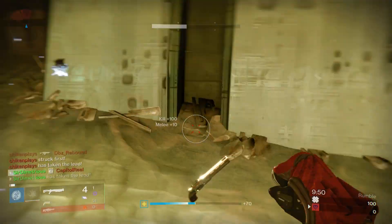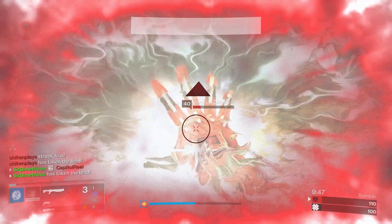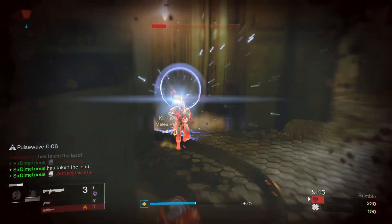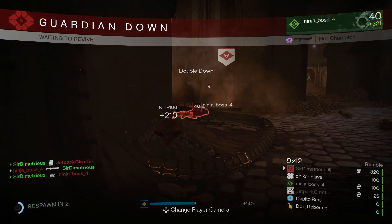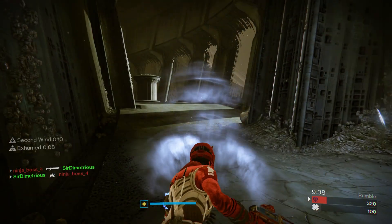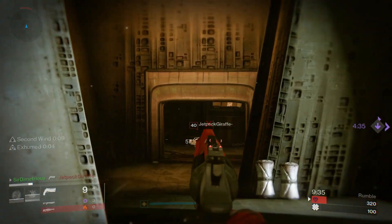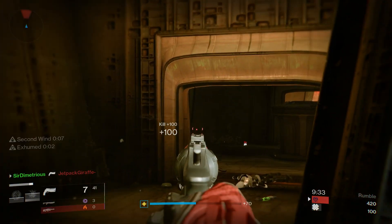I wanted to show everyone a 2 to the Morgue because a lot of the time if you look up a video on YouTube, you're going to see the worst possible roll. This one has a decent roll, so I wanted to show its capabilities — how far it can shoot when it has really good perks. Field Choke adds range, Reinforced adds a lot of range, and then Rangefinder — so that's a pretty good build in my opinion.